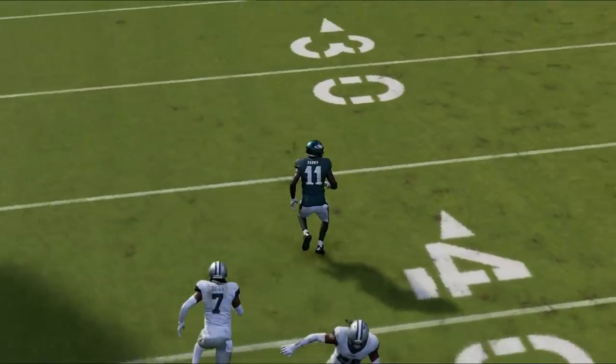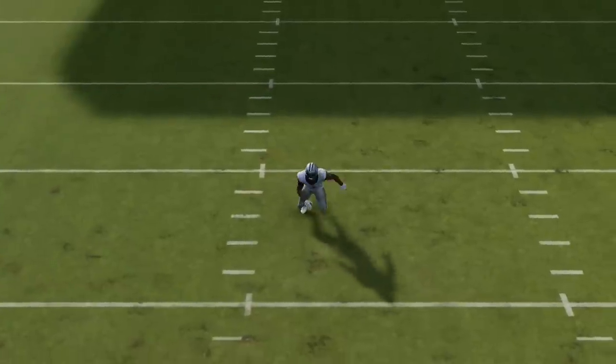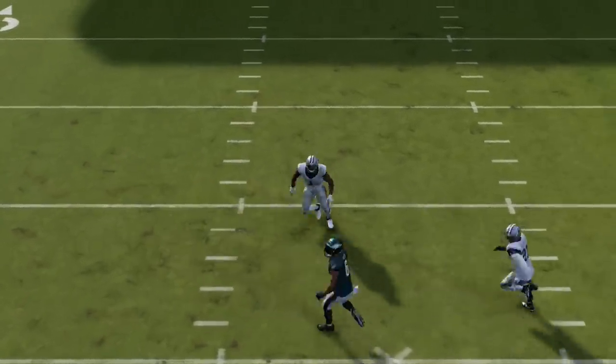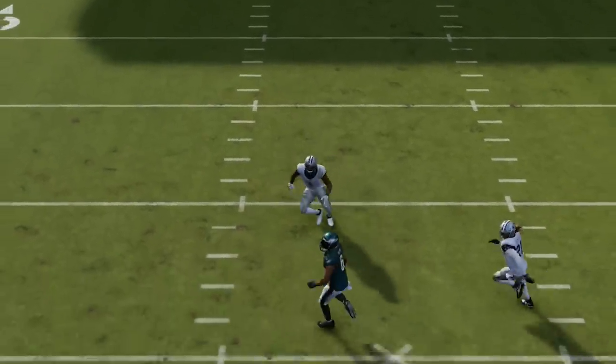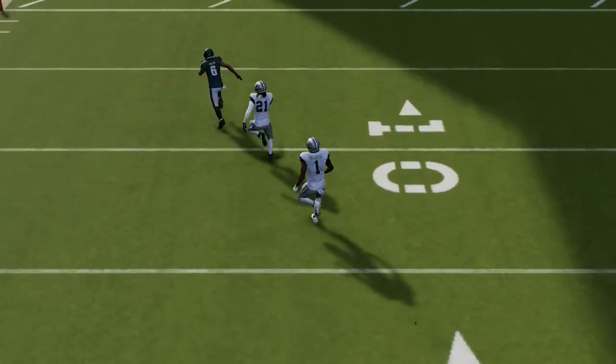When he makes this break, this guy is even further up the field for an easy one-play touchdown. The reason this play works so well is because the play recognition just seems to glitch out. As you can see right here, this safety is dropping down like he thinks it's a run play, even though there's a receiver coming right across his face and catching the ball for an easy one-play touchdown.